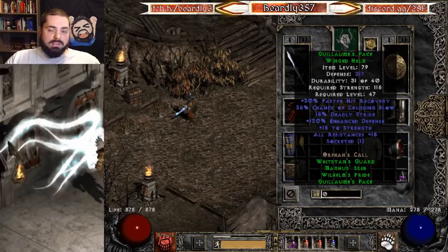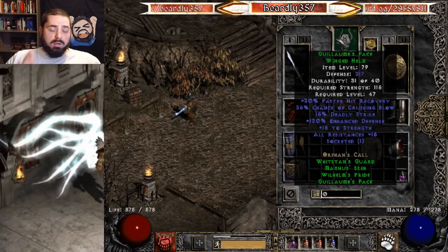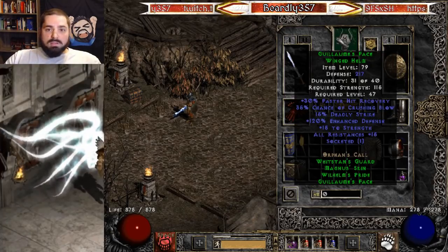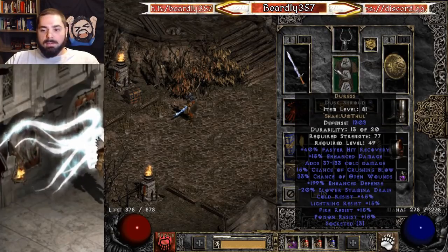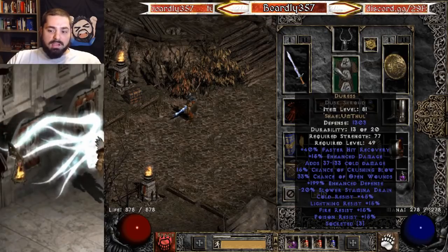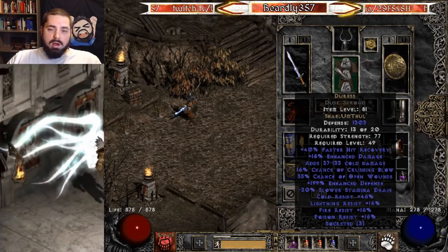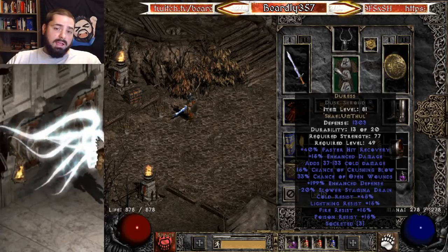For the helmet, there's really no other choice: Guillaume's Face. It gives you FHR, Crushing Blow, Deadly Strike, and strength. Put an Um rune in it for 15 all res if you have one. It's an amazing helmet — pretty much the go-to helmet for melee characters doing Ubers. Duress is your main armor — this is what you're going to be wearing most of the time. It gives you FHR, but more importantly Crushing Blow and Open Wounds, plus some resistances. This is an offensive-minded piece of armor, and this is what I wear when killing all three organ bosses, as well as Diablo and Baal.